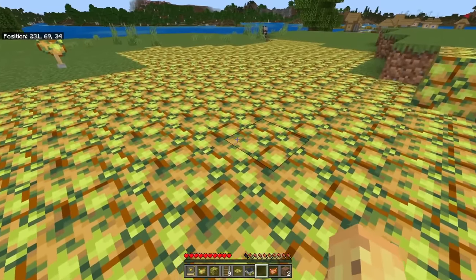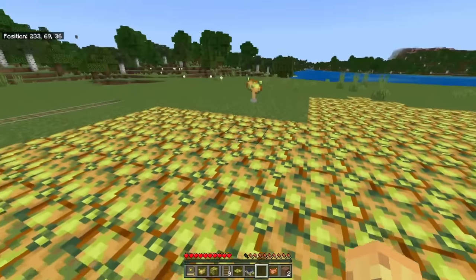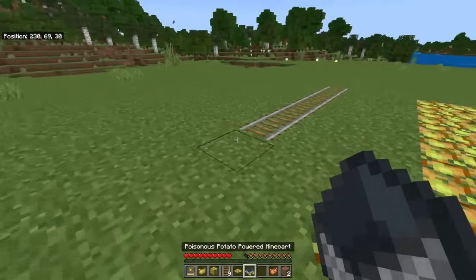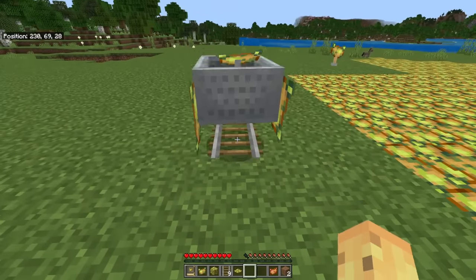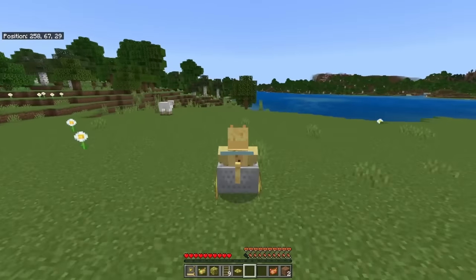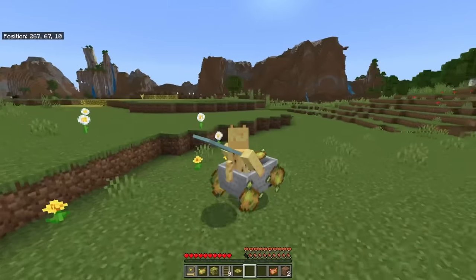Some of the blocks are perfectly duplicated across, while some of them, like this lamp, are entirely brand new, and some of them, like this poisonous potato minecart, have never been seen before on the Java version. It's a minecart that goes way faster but also doesn't even require rails. I love this so much.